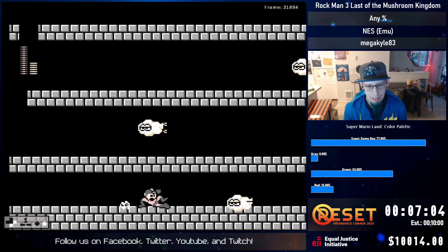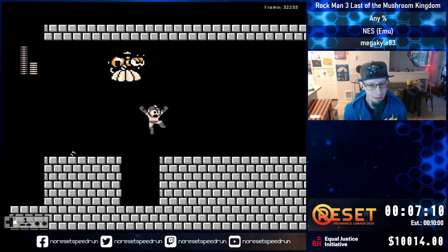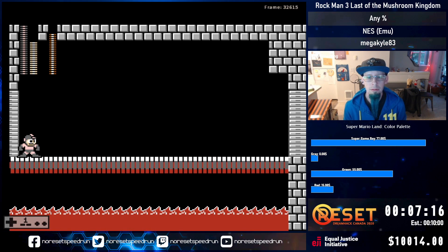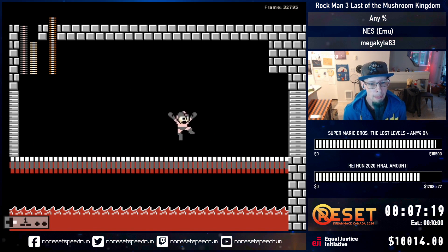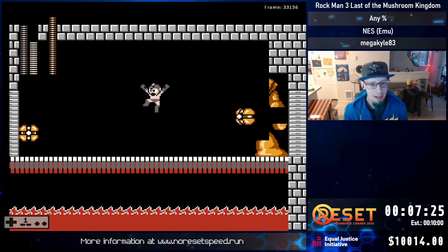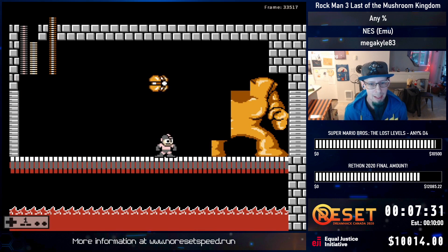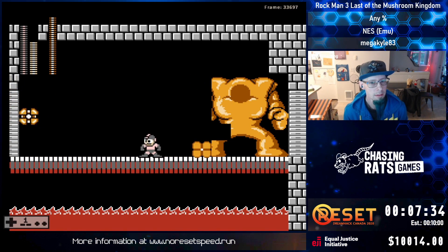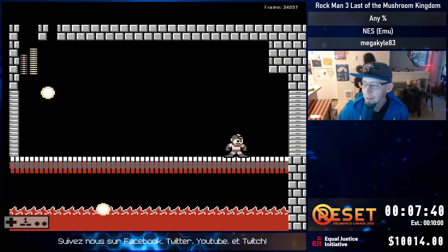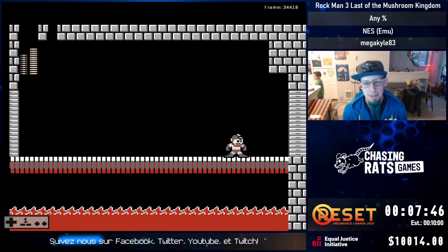I'm a bit low on health. I'm going to have to slide under these clouds - that's okay, not a big deal. So next up we got the Yellow Devil, one of the classic bosses you'll see in Mega Man games. He flies across the screen in little bits and recombines. Once he's fully combined and his eyes open, he'll start shooting at you. I need to take damage here, slide, and he's gone. That's how powerful the topspin is.